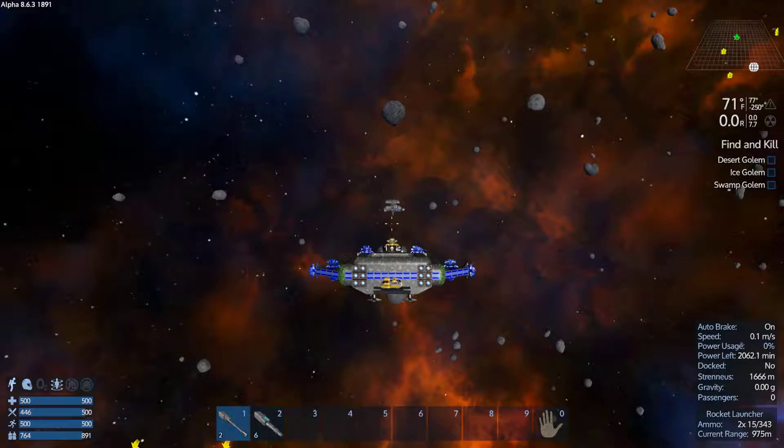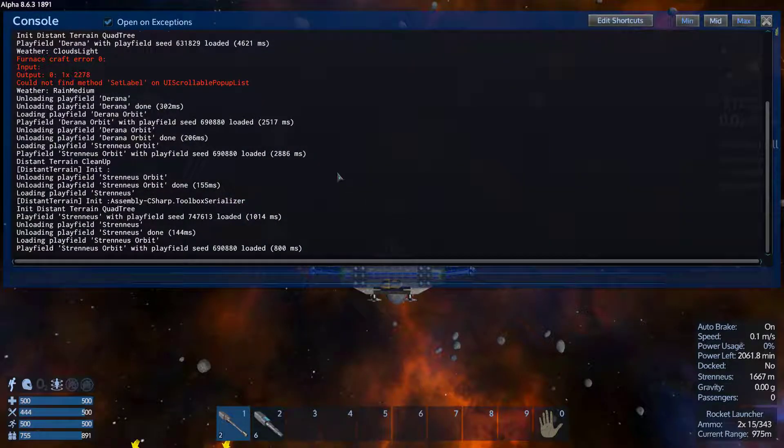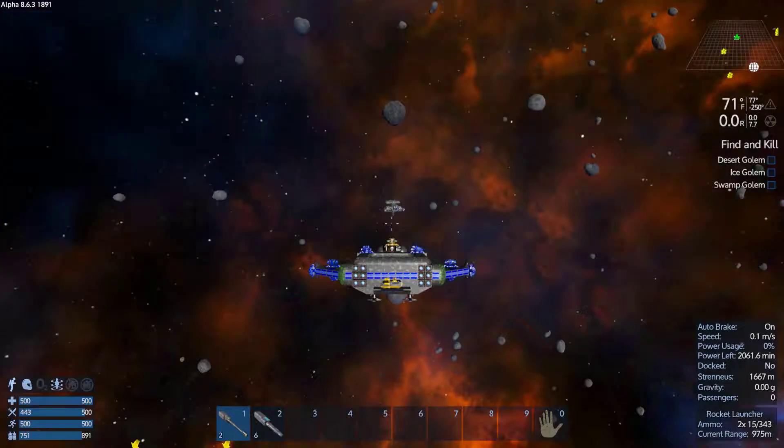After doing a lot of research on YouTube, Spange popped up. He had a guest speaker on there that was talking about how to use the command menu. I was able to change out the forbidden blocks into regular Xenomorph blocks.